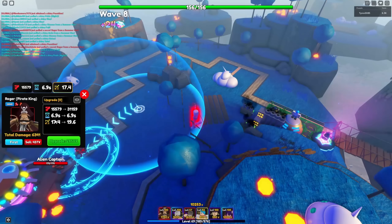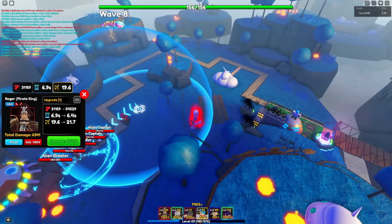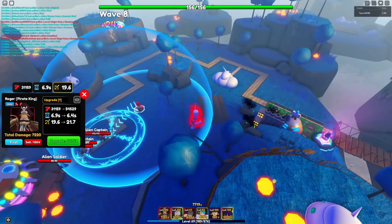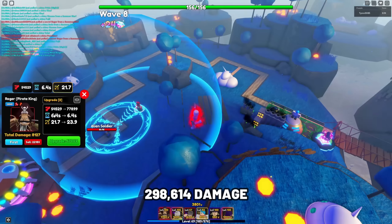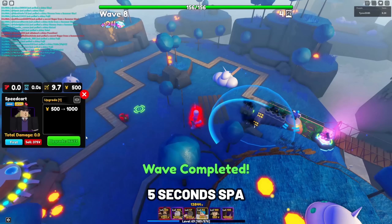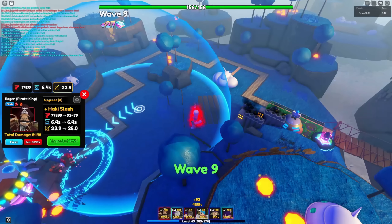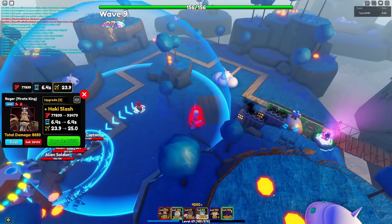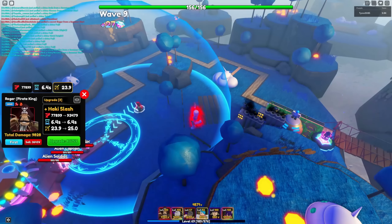The next unit is Roger Pirate King. Roger is one of the newest units added in update 15.5 and is currently the best ground unit with his strong passive. Roger Pirate King's stats at max upgrade and max level are 298,614 damage with a SPA at 5 seconds, making his damage per second at 59,722.8, which is insanely strong — the current best ground DPS in update 15.5.